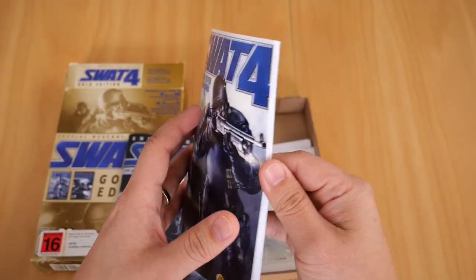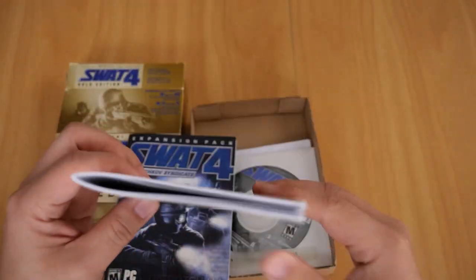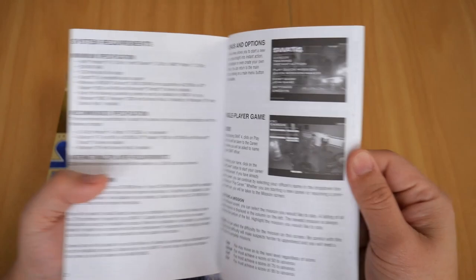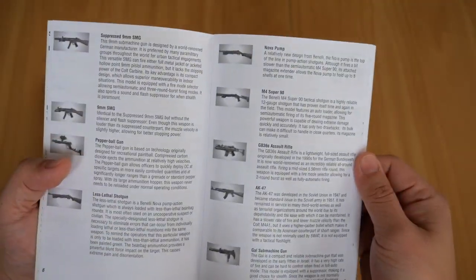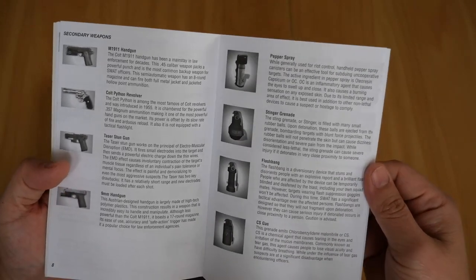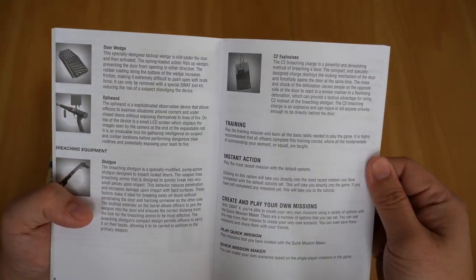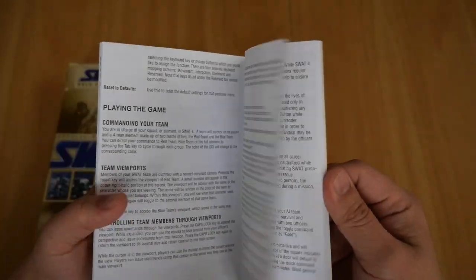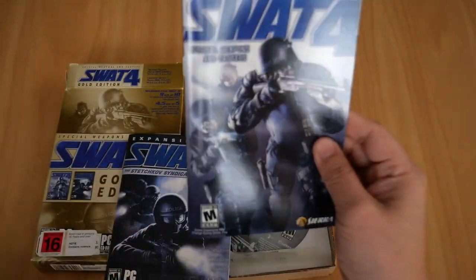The book itself is fairly thick. If you open it up you've got the system requirements and my favorite part — the weapons. You've got the main weapons, secondary weapons, the breaching equipment, training, instant action and all sorts. You've got the missions, civilians and all of that. And that's for SWAT 4.